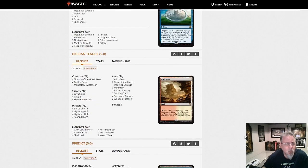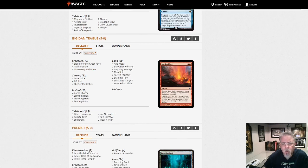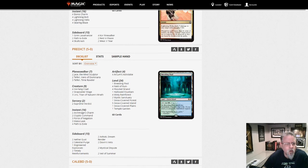Big Dantique — as opposed to Little Dantique — with Burn. This is the traditional Red-White Burn we've gotten used to, with the Boros Charms and the Lightning Helixes. Not much to say there. That's Burn.